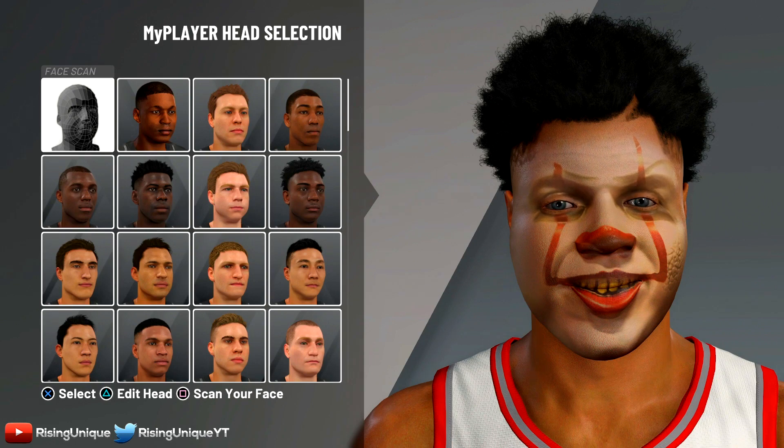I'm gonna tell you exactly how to get this face scan. If y'all don't feel like doing all that, hit me up on Twitter or IG — both are @RisingUniqueYT. The first thing y'all are gonna want is three things: a good camera and mobile device, the Pennywise mask, and good lighting. Those are the three main things and y'all should be good.